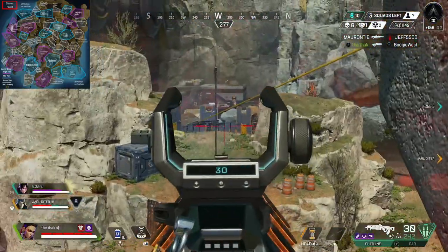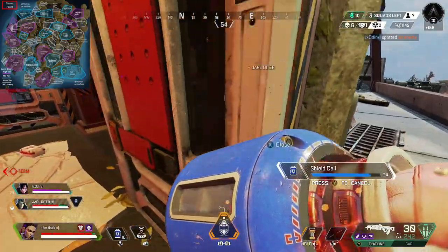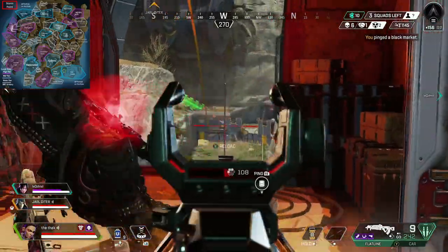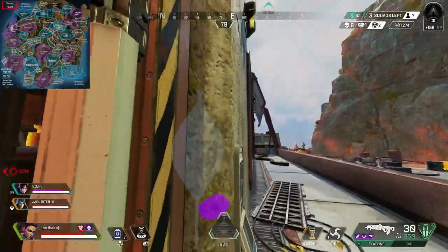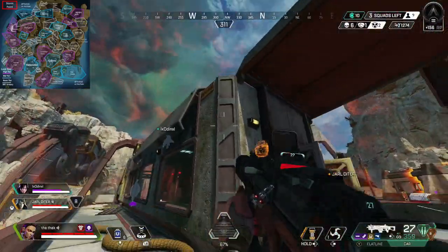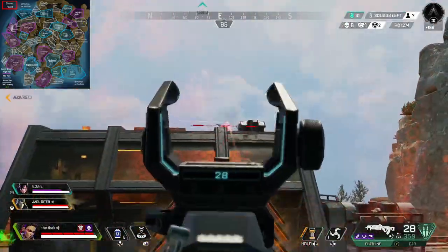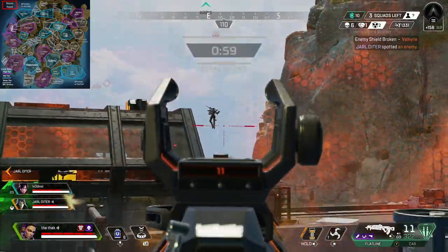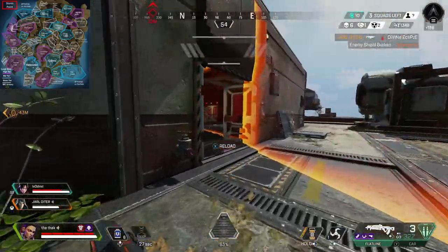You need to find the point of interest that suits you and that you're more comfortable with — this will always come down to personal preference. You might like my favourite places or decide to find your own, and the best advice I can give is to consistently land in the same two or three POIs for ranked. This way you get used to the building layouts and know exactly where the loot is, allowing you to loot faster and more than likely get those early kills. When I land in Checkpoint, Downed Beast or Barometer, I know exactly where all the loot is — I know where to find a weapon, attachment or ammo, and that can be really valuable.